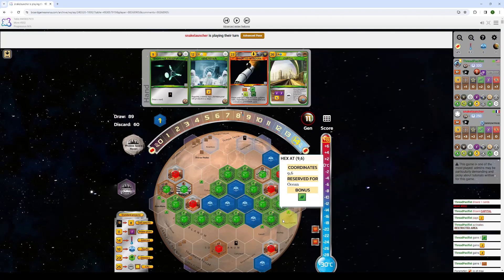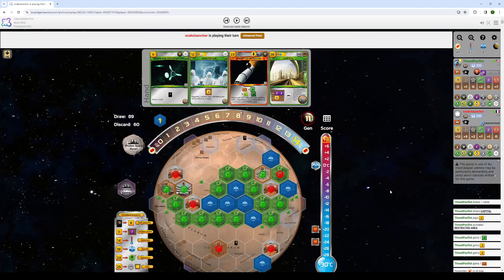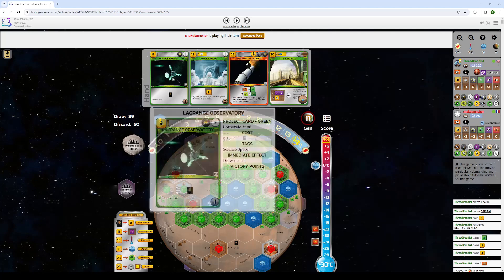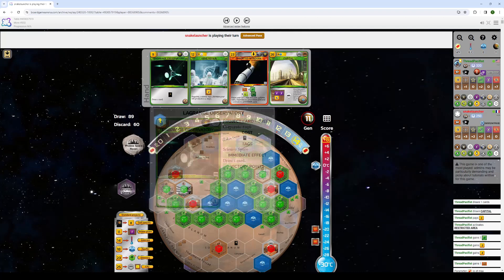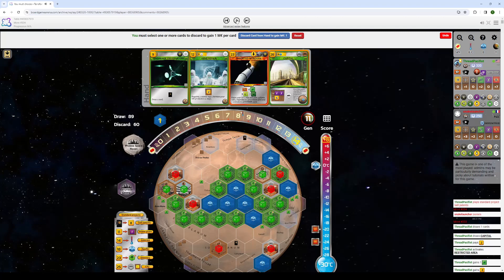If only I hadn't bought that Lagrange way back when, I could have ended this generation. So curse my past self for their greed in keeping that previously. But whatever. If my opponent wanted to end, they could have — with putting an Ocean down instead of the Vesta Shipyard. But they're still holding out hope. So we'll go next one.